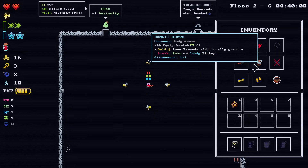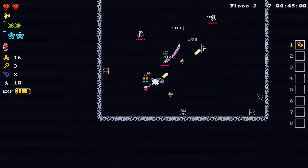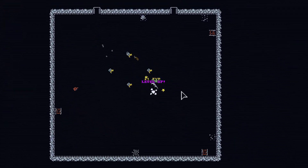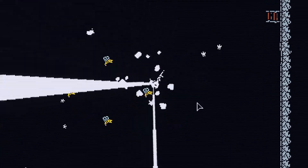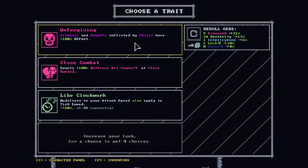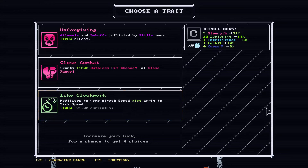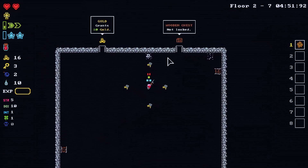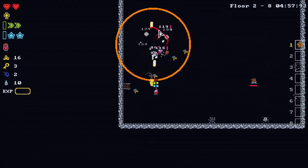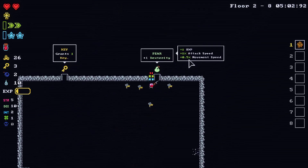We're going to go with gold. Pair or candy pickup — we didn't get one, I don't think. We get a level up. Ailments inflicted by skills have more effect, grants ruthless hit chance. Modifiers to your attack speed also apply to your tick speed — oh that is very good! I see, I just missed it earlier.